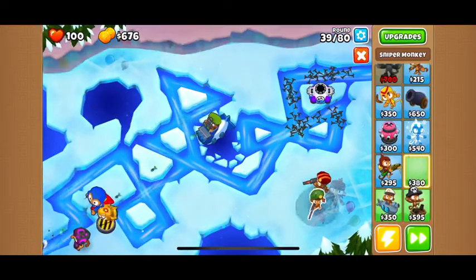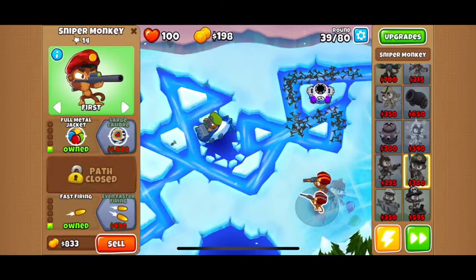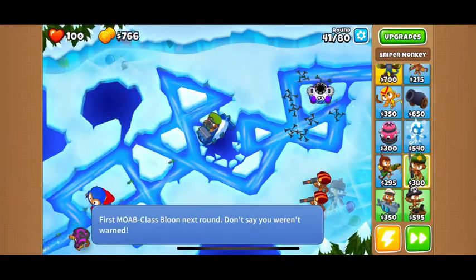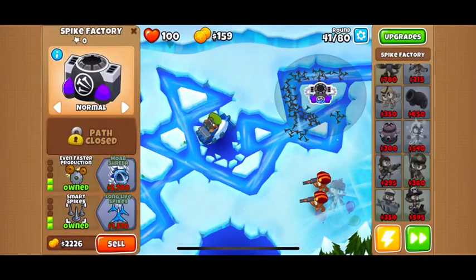Let's get faster production — more spikes equals more victory. Let's get another sniper, we need it. And Full Metal Jacket: what that does is they can shoot metal balloons and they won't get past. Even faster production.